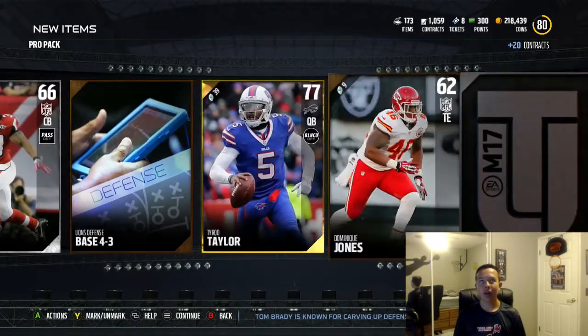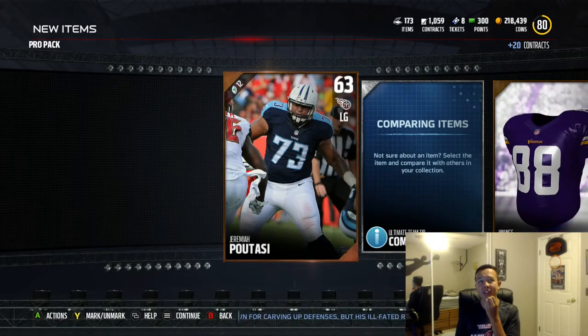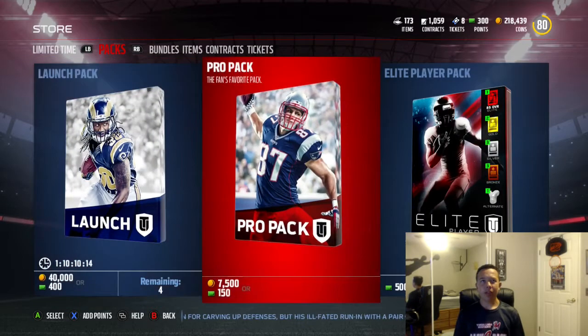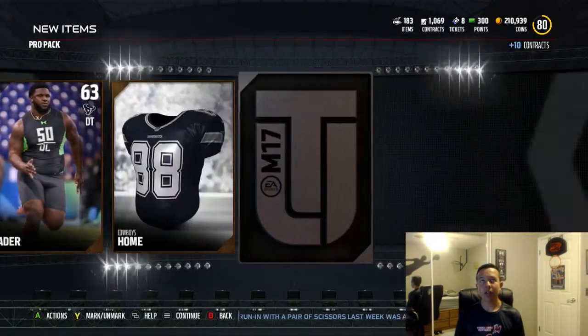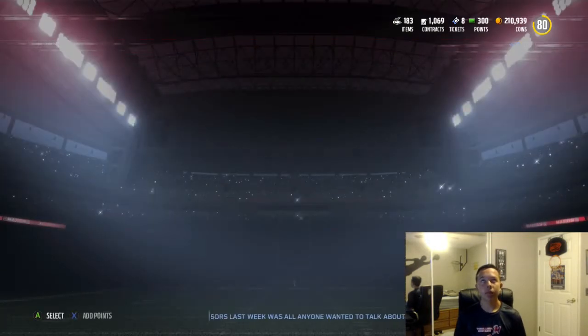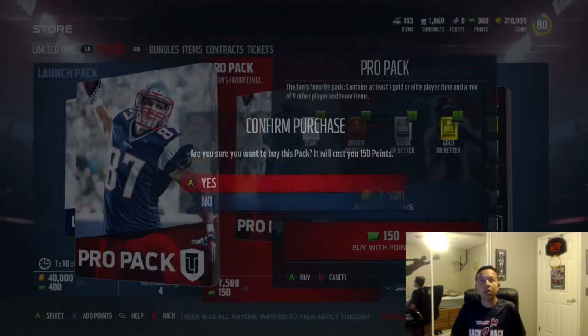Back to back, back to back! Tyrod Taylor though — he goes for a lot. I'll just finish the final two pro packs. This was actually a successful pack opening because we pulled an elite, that's all I've been wanting to do. I can get a pro pack now — wait, I just bought that with coins. That sucks, I'm not gonna do that again.